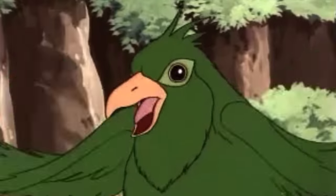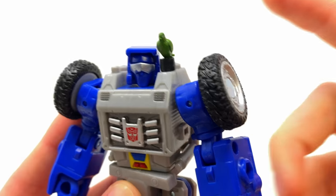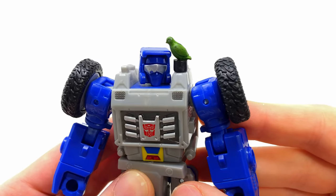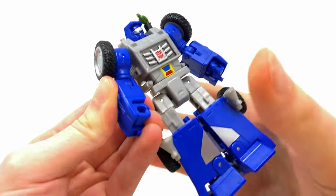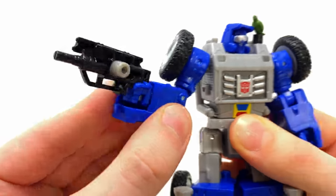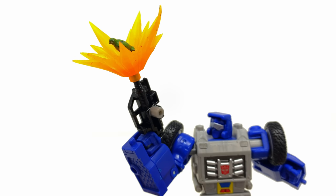Now for the accessories — bringing out the Paradise Parakeet. I'm going to place it on his shoulder because it's so tiny. It's pretty nicely sculpted and particularly well painted; look at the eye detail. It is very rubberized though, and if you knock it off the shoulder it will just pop off. I recommend pegging it into the port on the side of the arm as it could be an easy accessory to lose. This makes me wish they had packed Slizardo in with Devcon. The evo fusion gimmick is simply putting the blaster in his hand — not bad in bot mode, though I have a few issues with how it looks in vehicle mode.